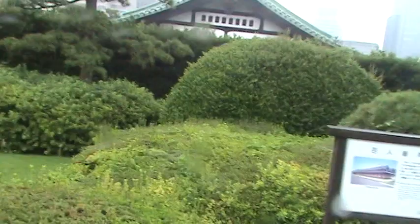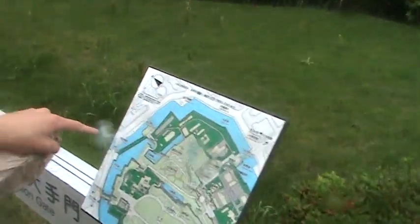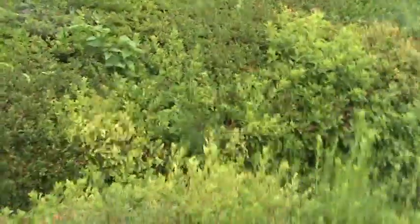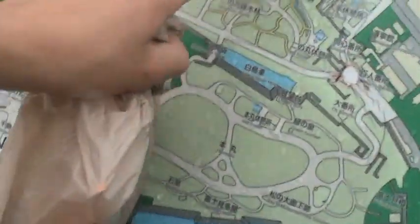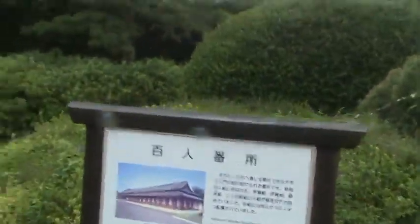There's the Otemon Gate — that's the gate we entered in. Oh okay, the guard house. Here's another guard house, right? The biggest guard house set up in front... here's where we are. We came in up there and then came through here. So we can go down and go around if we want to. This is another guard house — actually the biggest guard house.